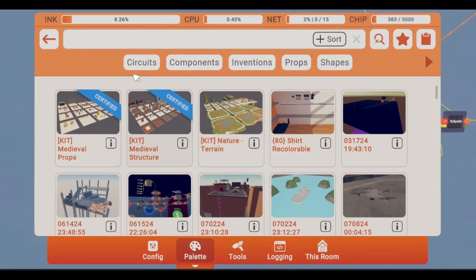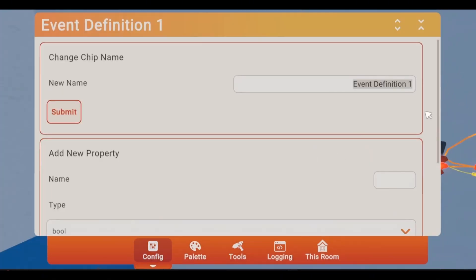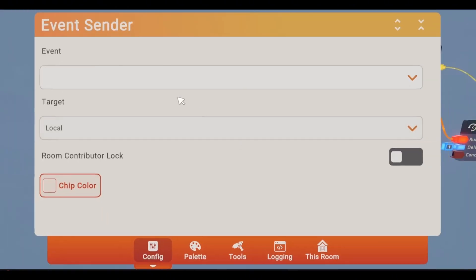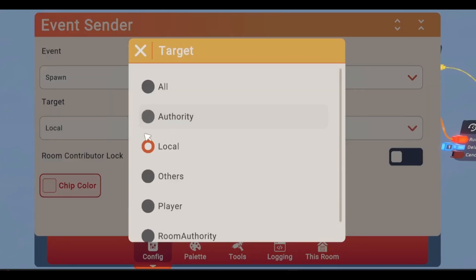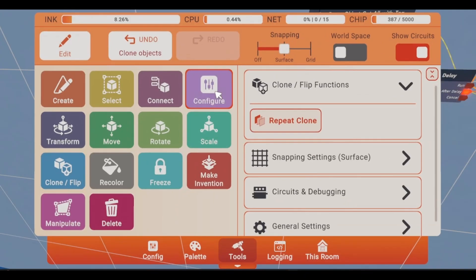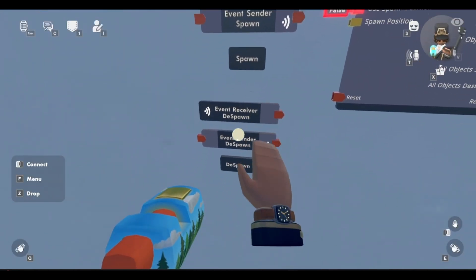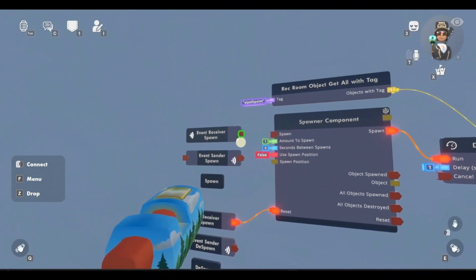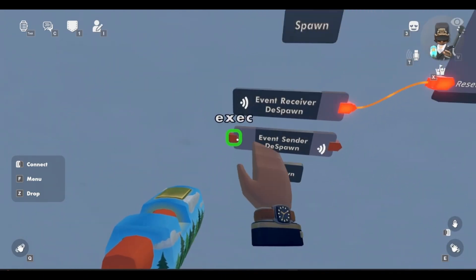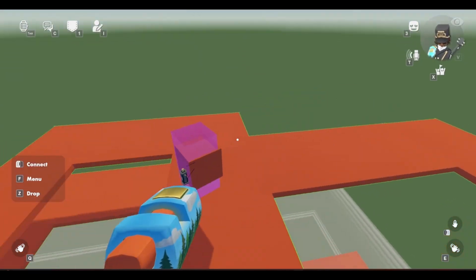Now connect the output down here to the random from list. Clone that same bool variable and put it right next to the AI set pathing speed, connect this up to the bool variable and make sure this is false. Now clone the AI path to and AI set pathing speed down here where the random from list is and connect up this variable to the AI path to, then connect this up to the AI set pathing speed. Connect the AI right here up to the from record object, same with the AI set pathing speed. That's just going to be your walking speed, so make this one a smaller number, like three. The spawner component is going to only spawn one if the room authority is executing this — so connect the event receiver to the spawner, set the target to room authority. Now if anyone executes this, it'll spawn the AI. If I go over to him, he should start following me — yep, he speeds up and starts following me.